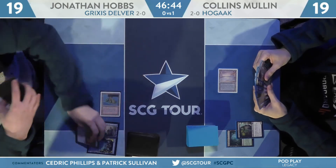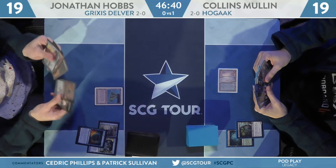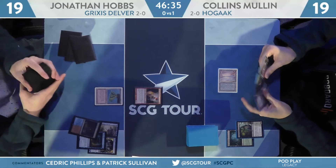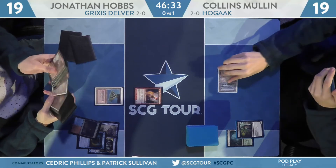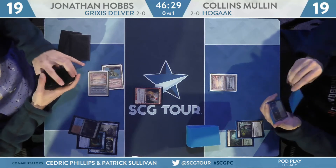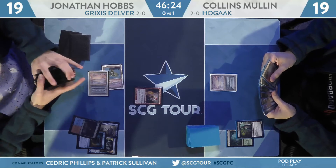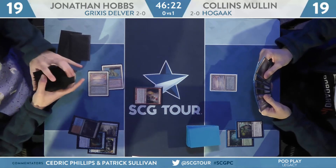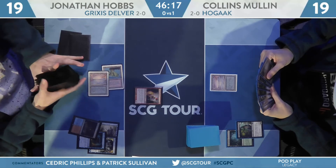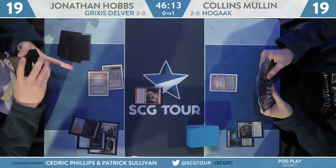Or Mullen might keep a lot of one-landers and Wasteland can break that up too. Delver of Secrets has been exiled, so Hobbs is going to rely on a Young Pyromancer to get the job done — he has an Underground Sea and a Volcanic Island to cast the powerful 2/1. No turn one Delver; playing Preordain instead suggests a one-land hand with some really good two-mana card to pay it off. Hobbs topped the Scalding Tarn last turn to get mana number two. Now he has Young Pyromancer on the battlefield.